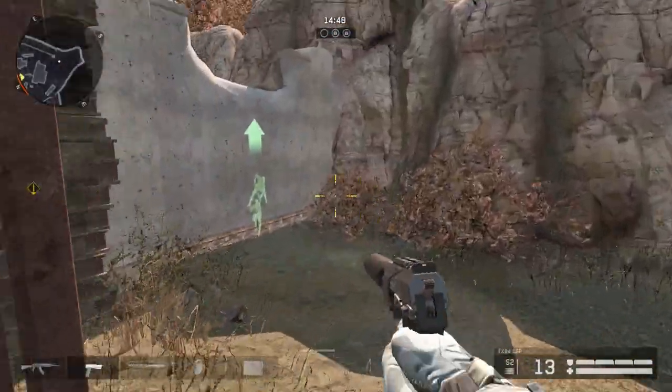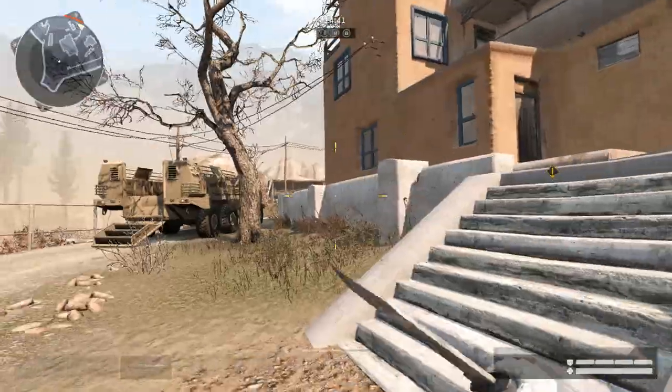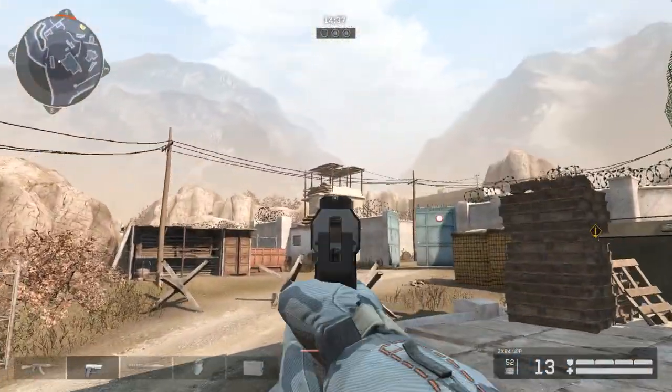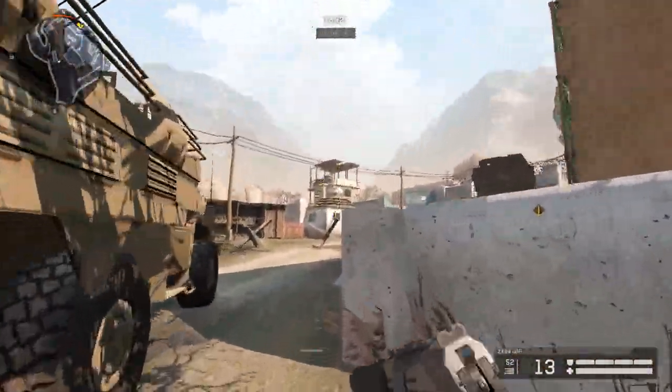I'm going to be starting with the attacking side. First off when you spawn here, it doesn't really matter where you go — I haven't really found the best way. But if you're a sniper and you want to snipe a little bit, it's better if you go over there and go to that tower.